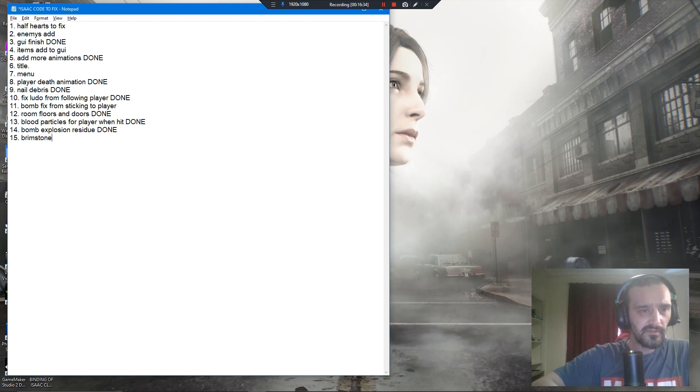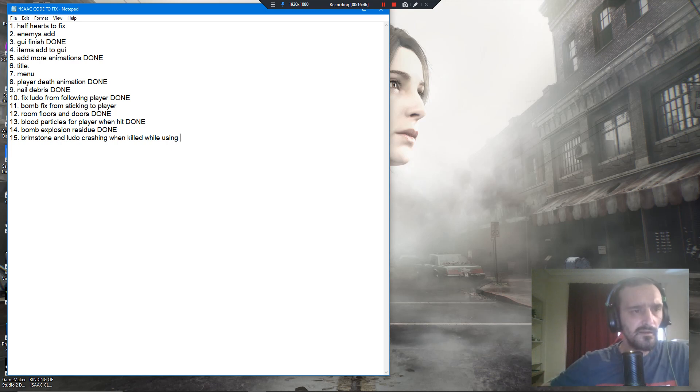Brimstone and Widow are crashing when killed while using them. Bomb explosion energy — I need to add the bomb count, so if he doesn't have any, stop dropping them basically.